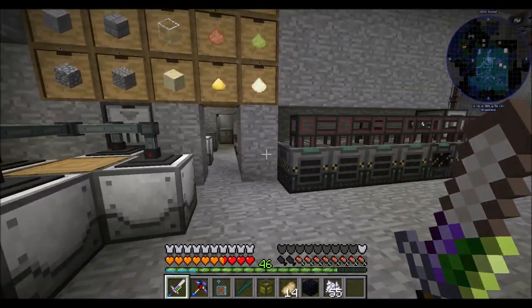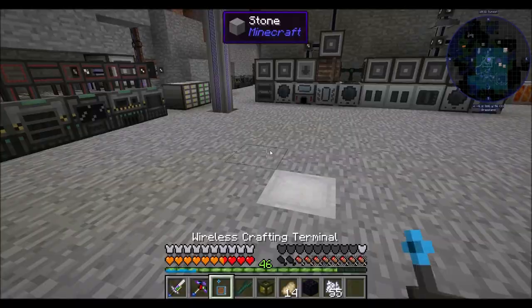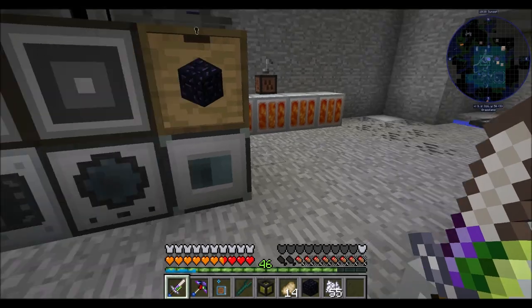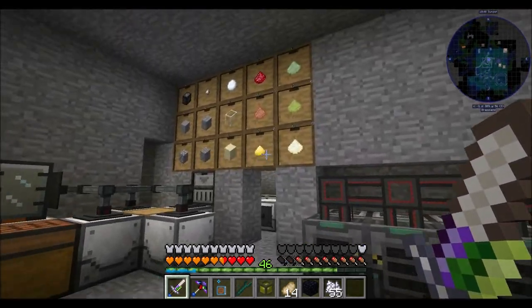So that's fully complete now — we have 100% automated sulfur production. Lava buckets, which we have infinite lava from our lava farm, turn into sulfur. We have all the sulfur we'll ever need. We're good to go.